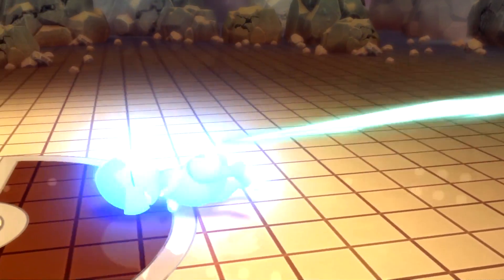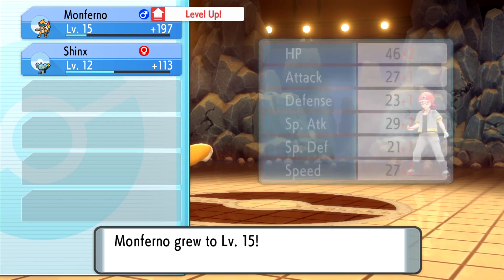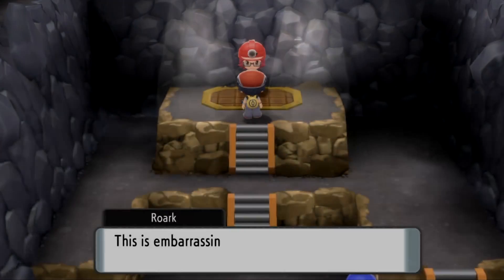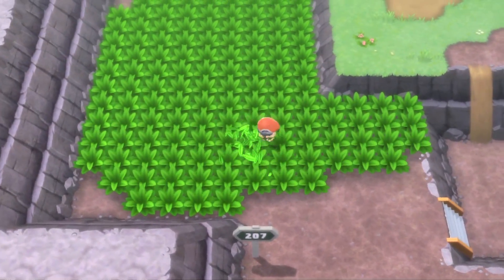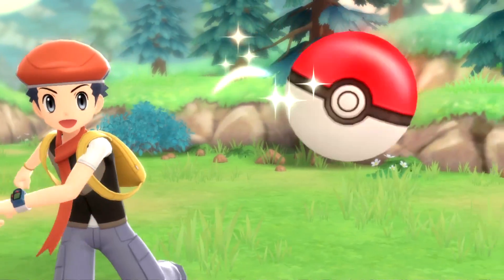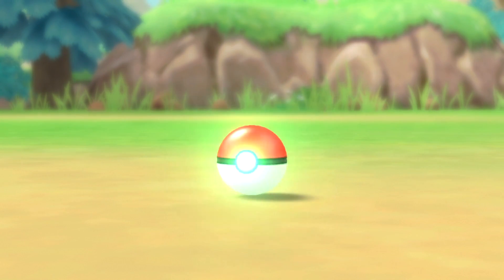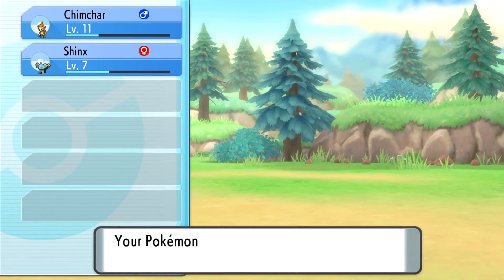That is how to defeat the first gym very easily with Chimchar. There is also an alternative route you can take — on Route 207, where I was training up my Chimchar, you can actually find wild Machop. The wild Machop will know the move Low Kick, which is a physical fighting move, so it'll be pretty good against this gym as well. The only downside is that Machop is level 6, so you will need to train it up a little bit before it's at a competitive level ready for the gym.